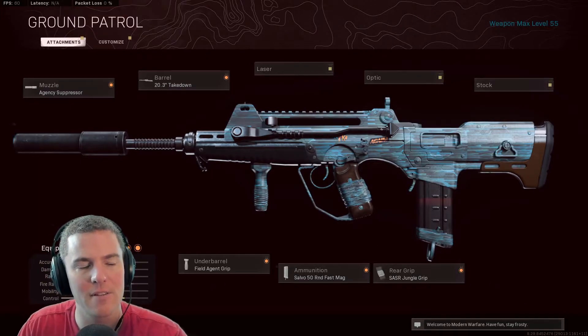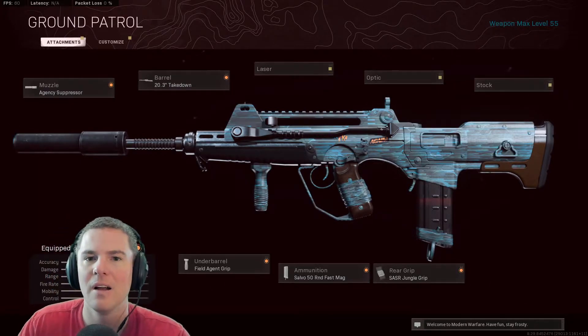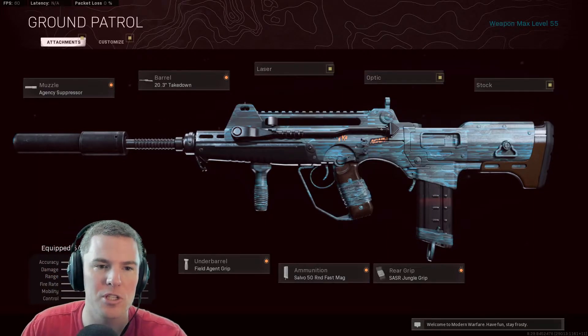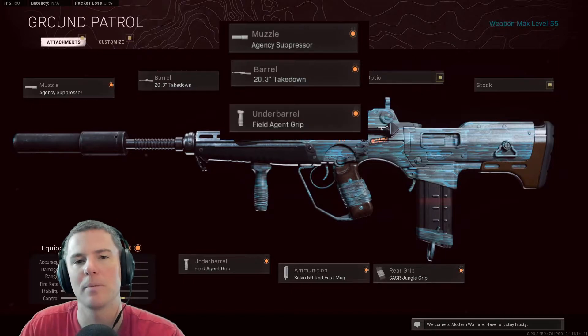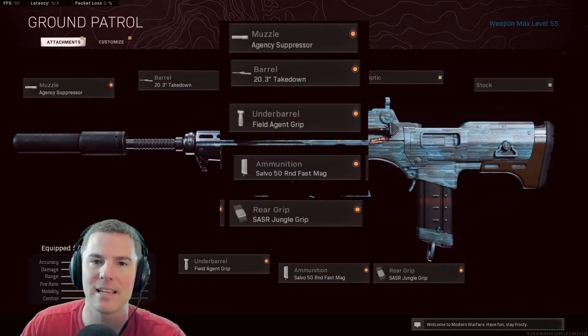Without further ado, let's get into the FFAR. I like to call this thing the Fafar Kid. What you're going to throw on this thing is the Agency Suppressor, 20.3-inch Takedown Barrel, the Field Agent Grip, the Salvo 50-Round Fast Mag, and the SASR Jungle Grip.